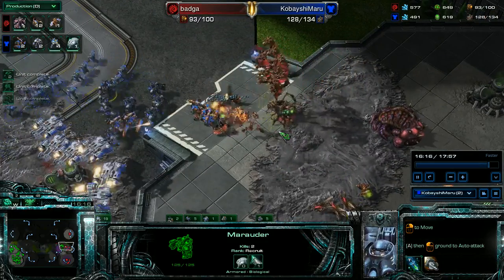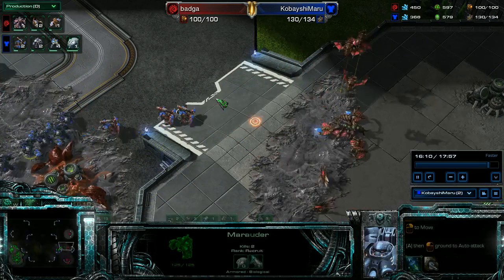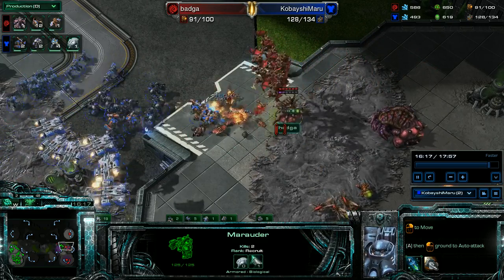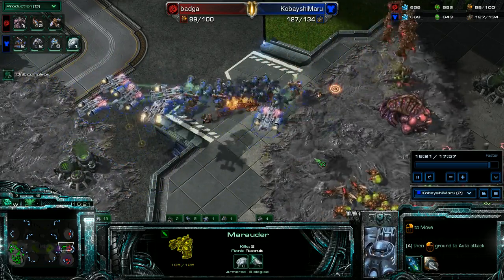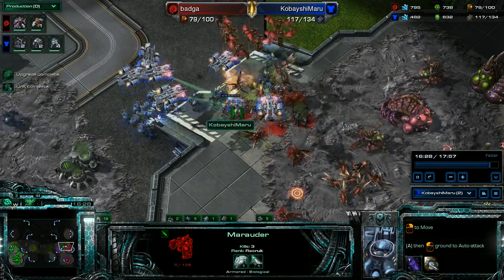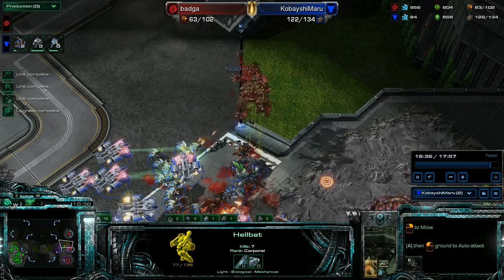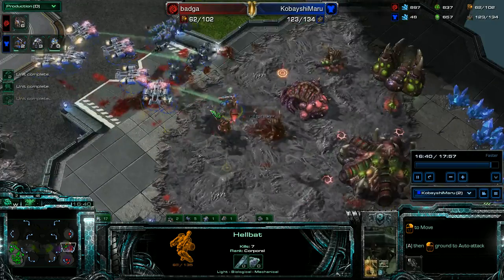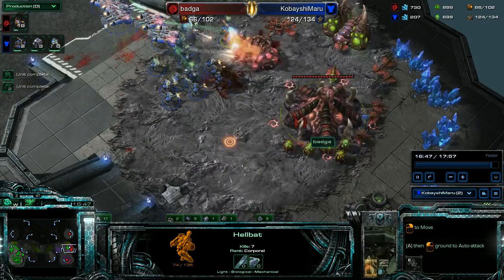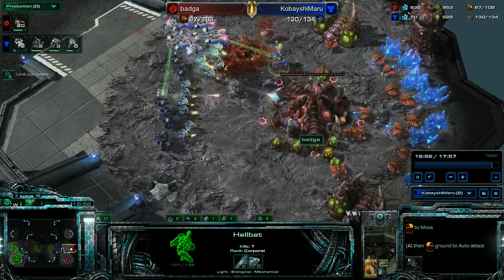Good micro is important here. Take out his third base, which literally just dropped — kill it. Then I see the mutas. I want to pull my marines back, but it's a little dancing game: I want the marines to shoot the mutas but with my tanking units in front. I assumed banelings were going to come but they didn't, so I didn't pull my marines in time. Everything dies on my marauders and hellbats, my hellbats are being healed, and my marines are killing the mutas.